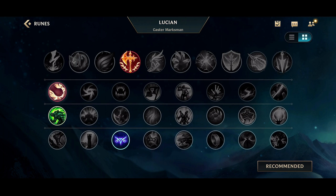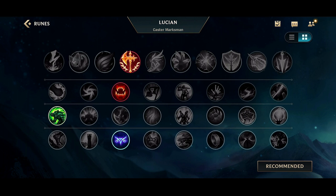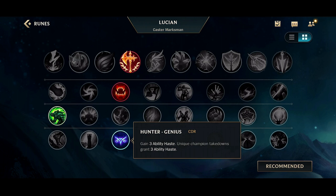Next up you can go Hunter Vampirism or Brutal. If you want a lot of early game power then I definitely recommend Brutal, but if you want to scale a bit more into the later game then you could go Hunter Vampirism because you don't have any healing with this build. Next up you can go Adaptive Carapace, Hunter Titan, or even Bone Plating. The green runes you could really go kind of whatever suits the situation, but I recommend Hunter Genius.